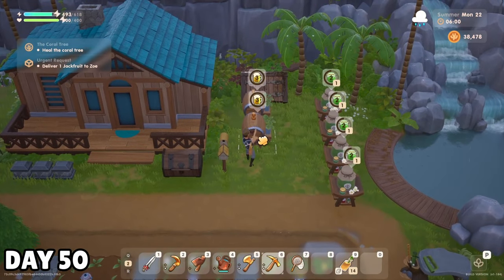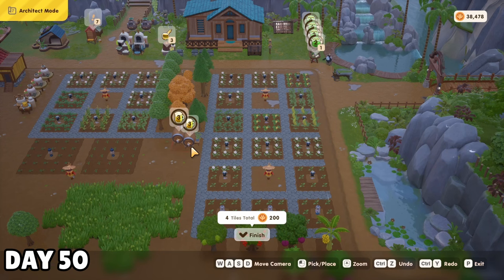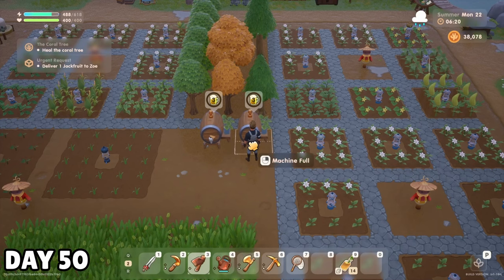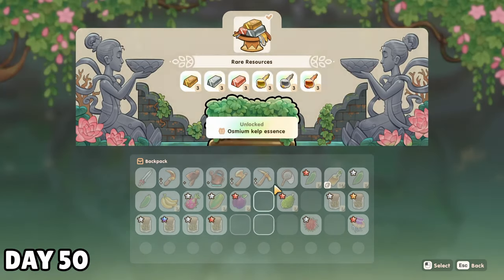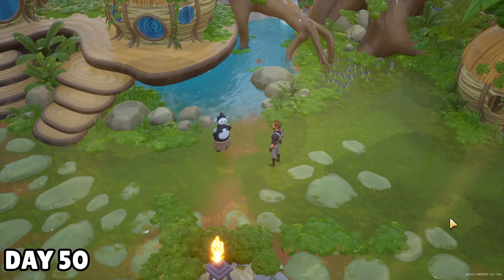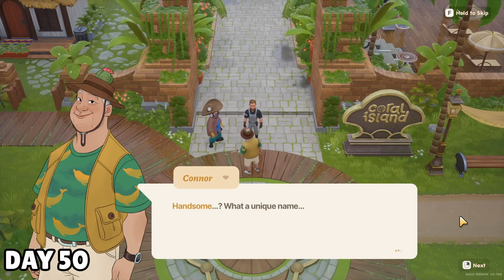On the 22nd — which is day 50 overall for those of you counting at home — I was starting to get frustrated that my kegs weren't working. There had been wheat in them for days, but I couldn't remove the beer to sell. Turns out that closing the game would fix it. I made a few offerings today, knocking out the rare resources set completely, which should open up the mid forest tomorrow for that hardwood I need. Then I bought everything that Gong needed for the super disguise to work, and we introduced my new best friend, Handsome, to Mayor Connor.